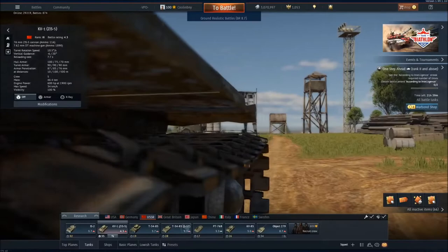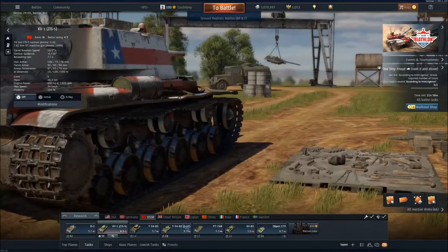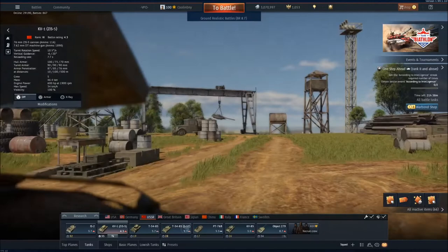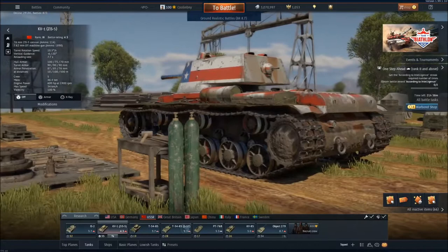Now the KV-1 is a Soviet 3.7 to 5.0 BR heavy tank, depending on which variant you choose. The ZIS-5 is 4.3 and has arguably the best armor out of any of the KV tanks currently in game, outside of the German premium KV-756. Because of this and how well armored the entire tank is, it is an especially formidable tank to face. Let's go over how to kill it — gameplay footage will run in the background shortly.